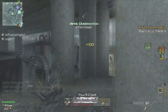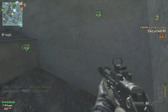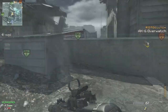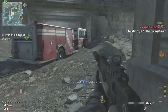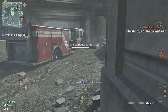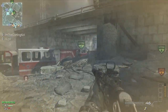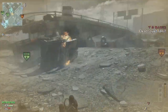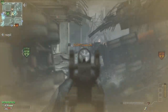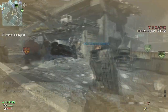In Black Ops 2 there's going to be scorestreaks, which I think is the number one thing. If you call in a UAV for your team and your team gets a kill, that gives you an assist — I'm pretty sure that helps toward your scorestreak. So if you have maybe a 2000-point scorestreak requirement, you can use your killstreaks to help your team and that'll reward you. UAV will reward you, not just your teammates.